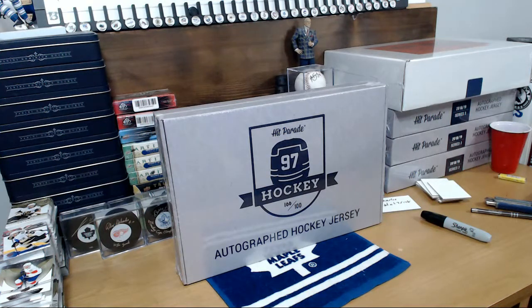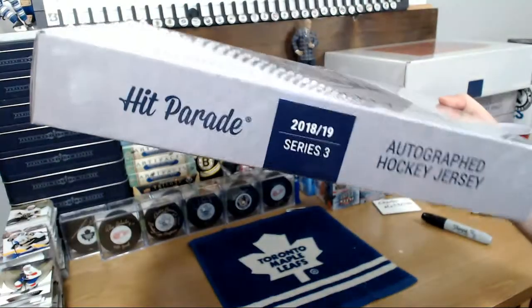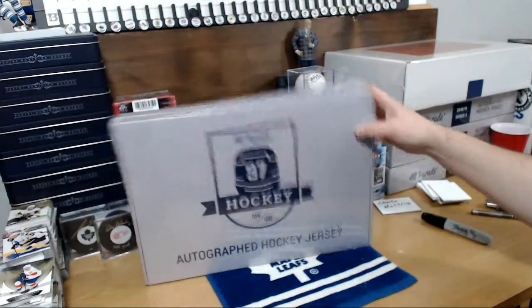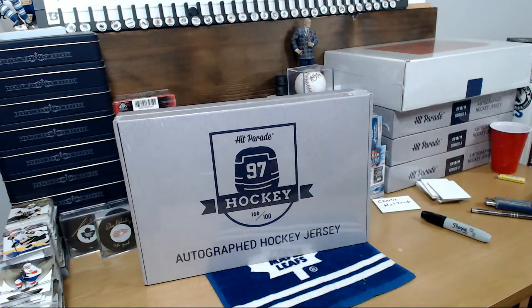Good evening, six four three. This is Hattrick with bin number 568. This is a Hit Parade 1819 Series 3, box number 100 of 100. It's gonna be a good one. I'm gonna do the random here — you guys know the drill. I paste the names in random.org and put them next to the team list, which is in alphabetical order after I randomize them three times. Then I'll print off the list and those are the team owners.